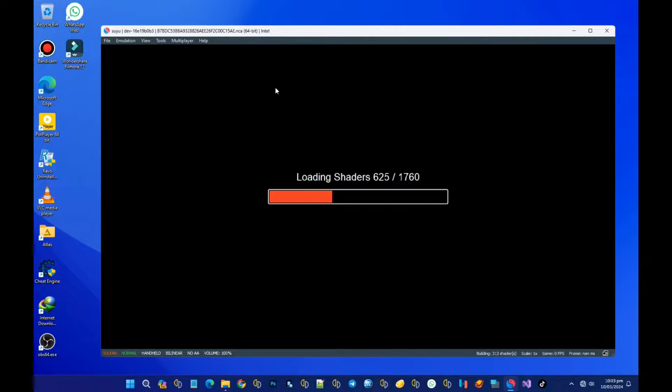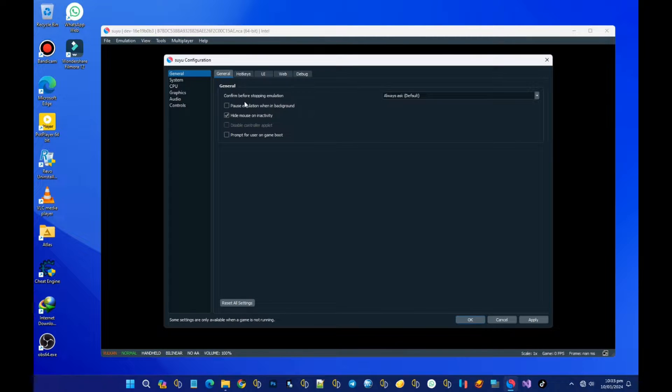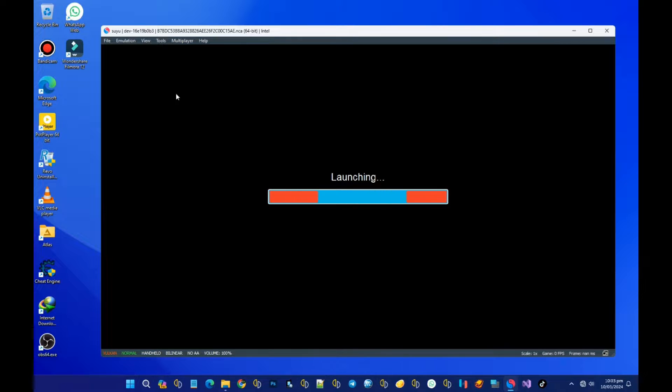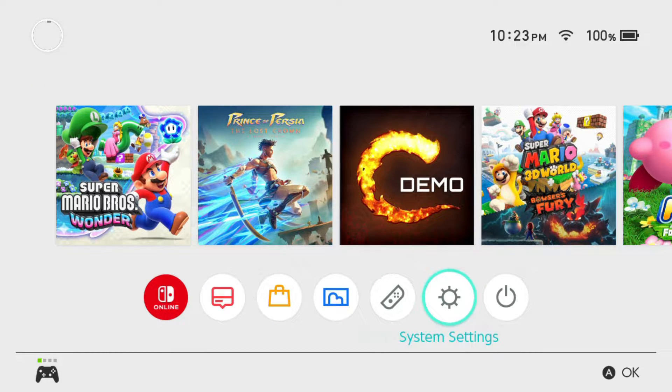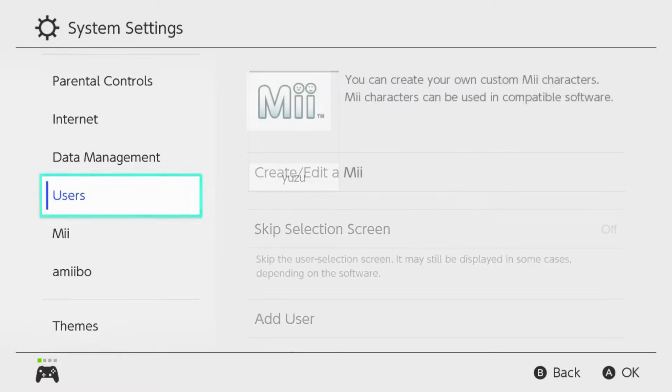You have to make sure you are on the latest firmware version. I'm going to test some games on this Suyu emulator. I'm not using any dedicated graphics card — just my onboard Intel UHD 630. So I'm going to test some games and see how it performs.